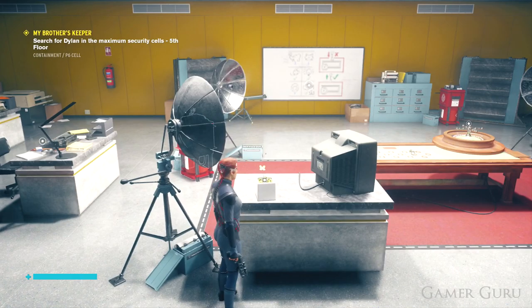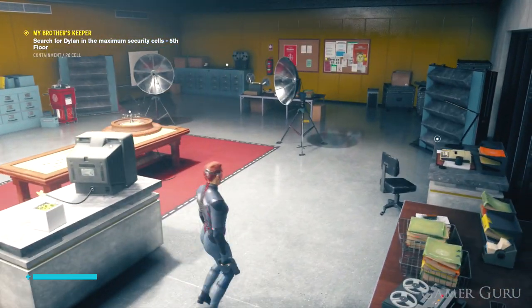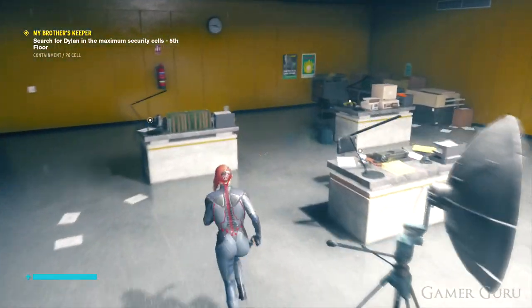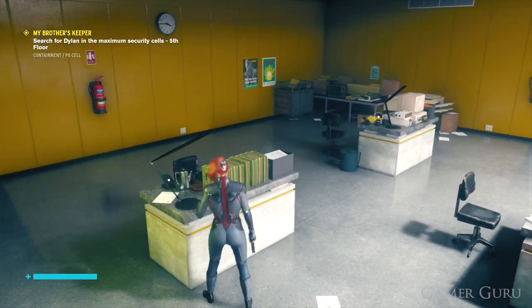In this next room there are also a few more things we need to do, starting by planting the clover we got from the previous room in the pot next to the roulette table. Then we want to turn on all four lamps that can be found around the office.